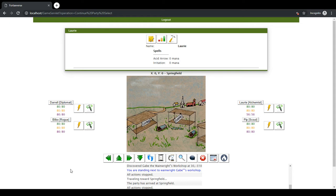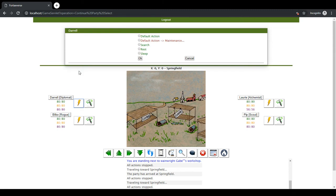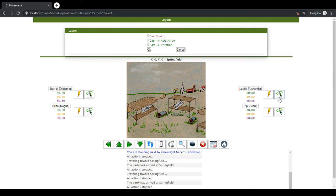I've also made it so that instead of having a pop-up, I have the same page refresh and have information towards the top. That goes for all actions — like here for example are actions that Daryl can perform at the moment. And for spell casting, you can click the little magic wand and see which spells you want to cast.